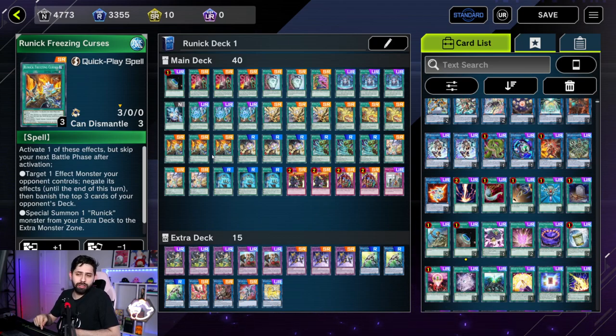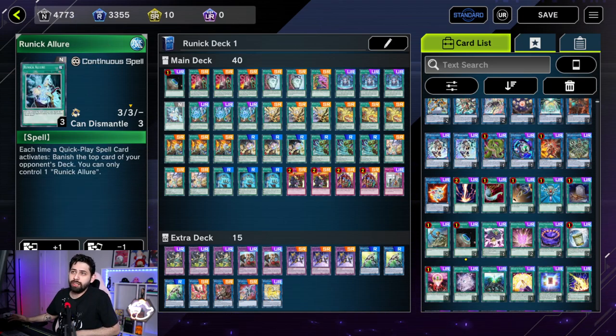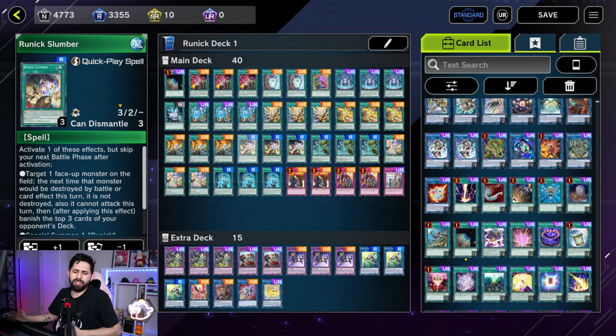Freezing Curses targets an effect monster your opponent controls, negates its effects until end of turn, and banishes the top three cards off their deck. Being a quick play, it lets you respond — if you use Flashing Fire and they try a negate response, you can cancel it out with Freezing Curses. On top of that, if you have Runic Allure out you're banishing extra cards, and with Runic Fountain you cycle cards back and draw more. There's not a lot of high-level thinking to play this deck, though against the right opponent, chain order becomes very important.